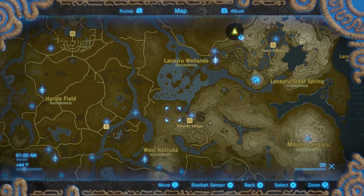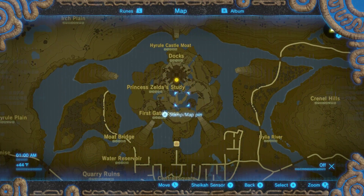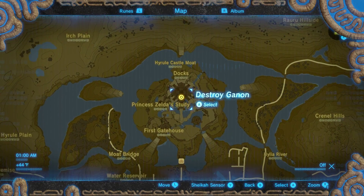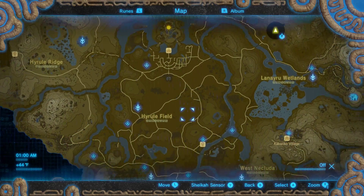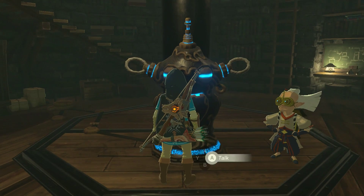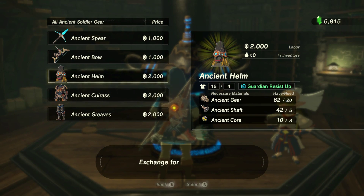You can fight guardians all around Hyrule Castle, and you can even go inside and fight them in there. You can go to Hyrule Castle at any point in the game, even before you do the final mission. It took me about 40 minutes of that, and then a little bit longer going around areas with lots of rubies, sapphires, and diamonds to gather those.